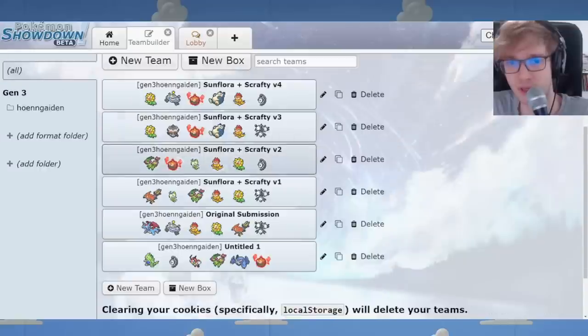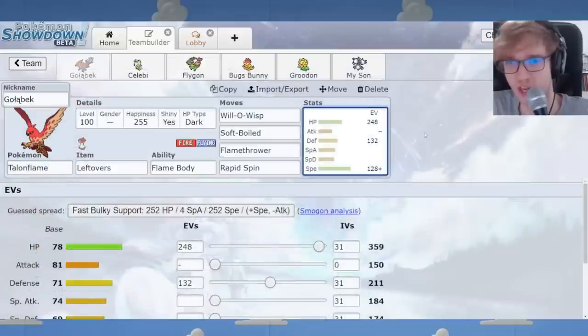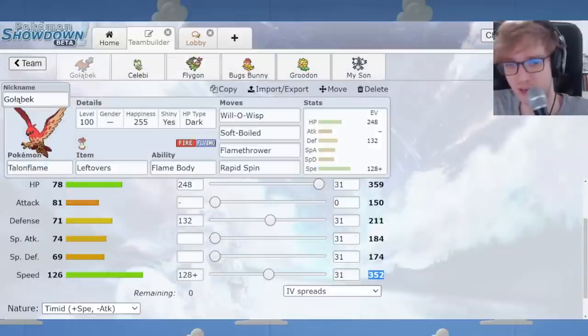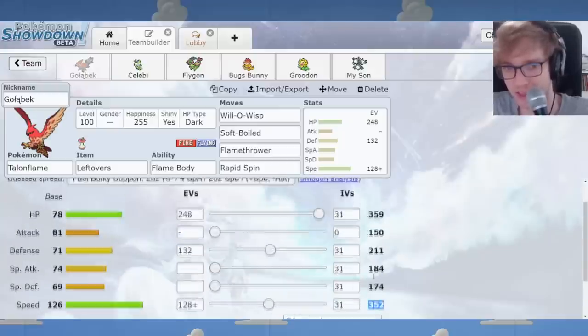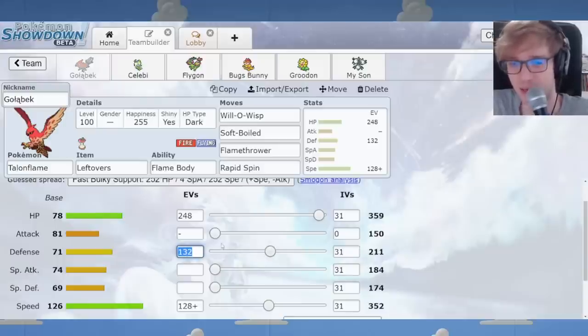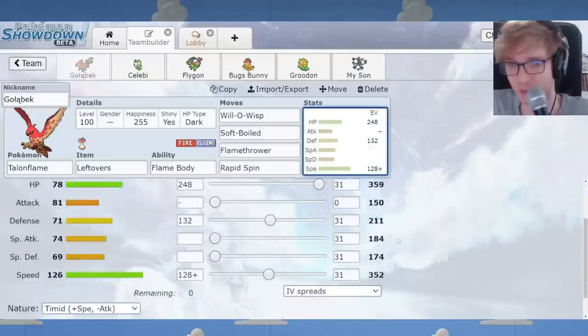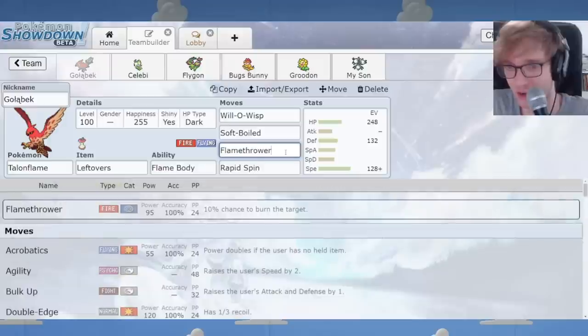I'll show you my first variant of the squad — I've made quite a lot of alterations. I've changed a lot of the EV spreads. Timid nature I think is the most efficient because the base Speed is so huge — you want to get the positive nature on that, go just above Gengar's 350 Speed, and dump the rest into bulk. Defense is what you want, to come in against Metagross hits more comfortably. I don't think you want Special Attack EVs here — you've got to use defensive investment on Talonflame for sure.